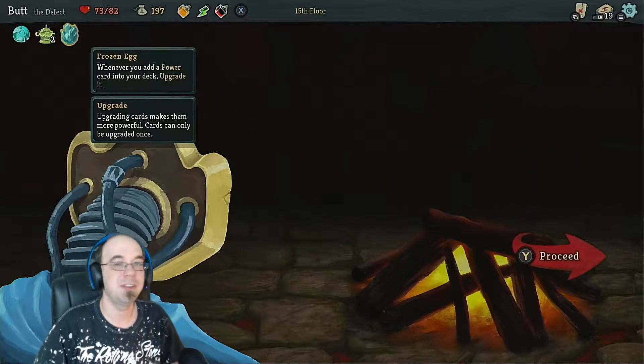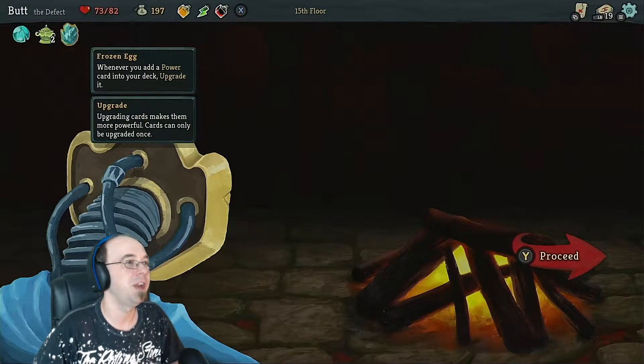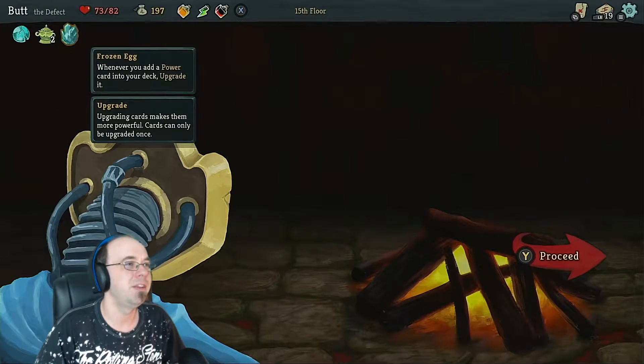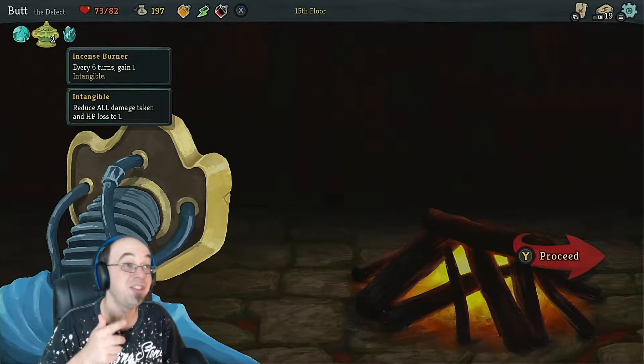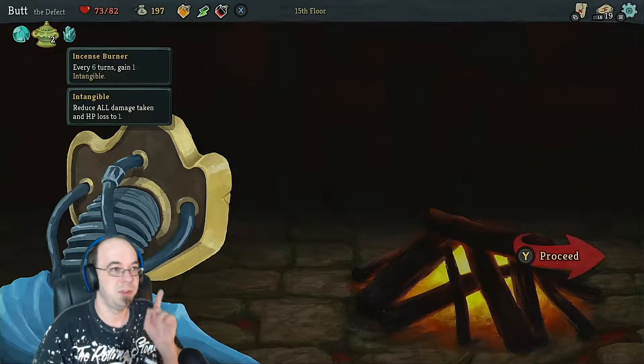What's up everybody, we're playing Slay the Spire. We're about to fight the boss with this new character. One thing I want to point out is that I have this, which every six turns I gain one intangible, which means all damage is put to one.